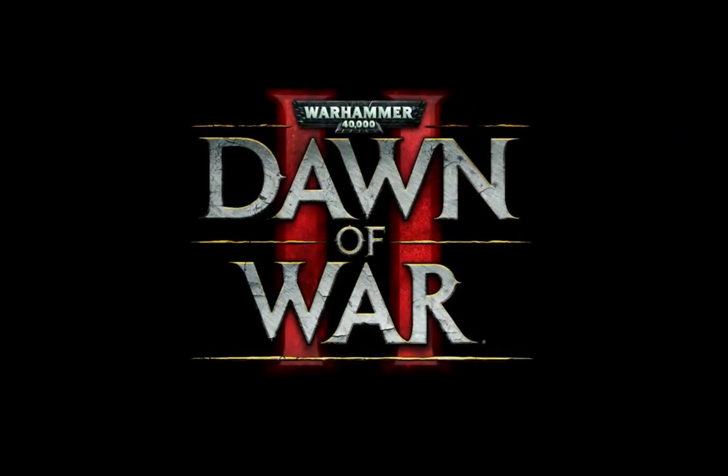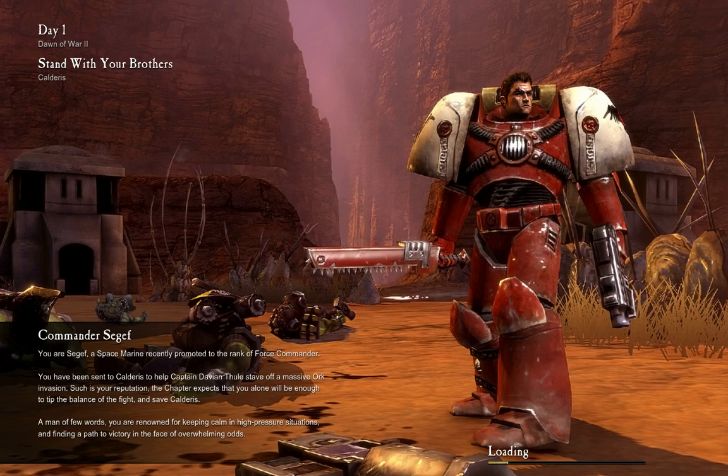I really like the art style — the kind of classic painting animation that they do for a lot of the cutscenes in this game. Commander Segef, you are Segef, a Space Marine recently promoted to the rank of Force Commander. You have been sent to Calderas to help Captain Davian Thule stave off a massive orc invasion. The chapter expects that you alone will be enough to tip the balance of the fight and save Calderas. I don't remember them saying this was a recruitment world. Me replaying Dawn of War 2, really listening to the dialogue this time — I just remember playing really fast and burning through it. I'm older and more patient now.